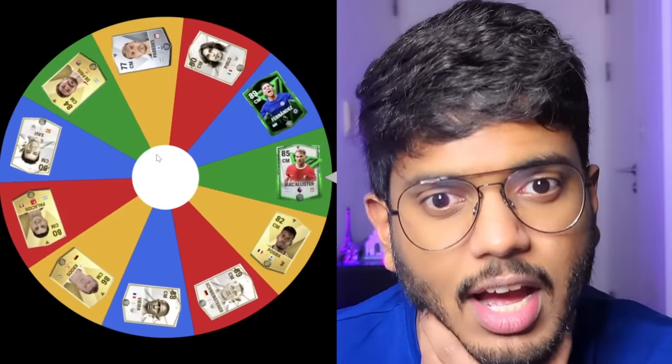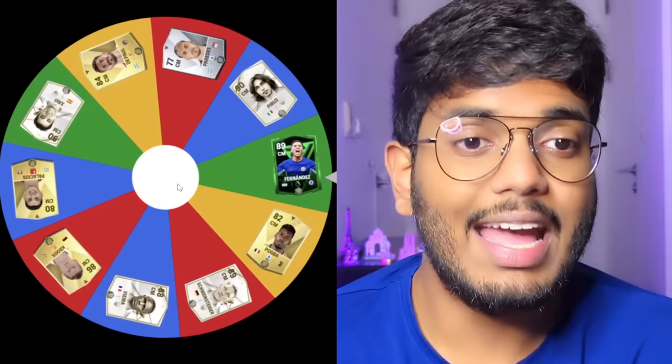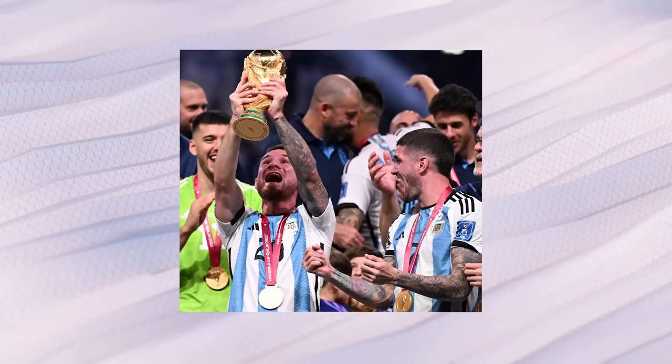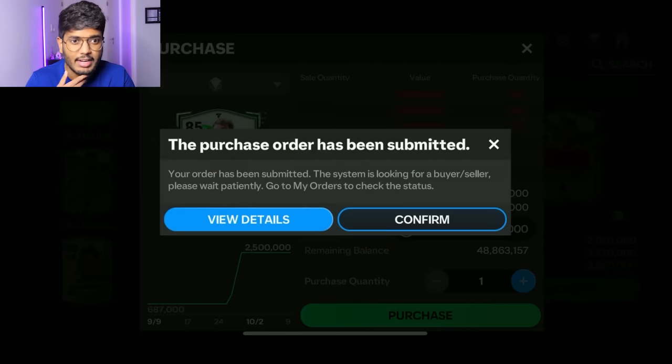Let's spin for the second CDM position. There are some below 80 and some below 85 as well — hopefully we get the better ones, we need the icons. We're going to spin it twice. The first spin — I think that's McAllister. I don't mind McAllister, that's an 85 rated card, I'll take it. Let's spin again — and we've got Enzo Fernandez! So we have an Argentinian midfield duo who won the World Cup recently. McAllister bid done and we already have the Enzo Fernandez card.